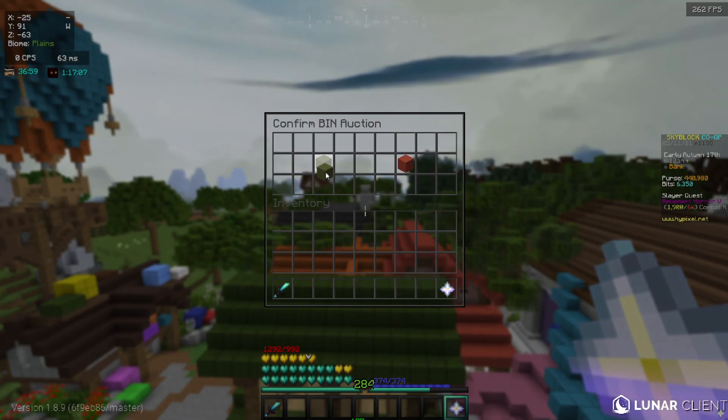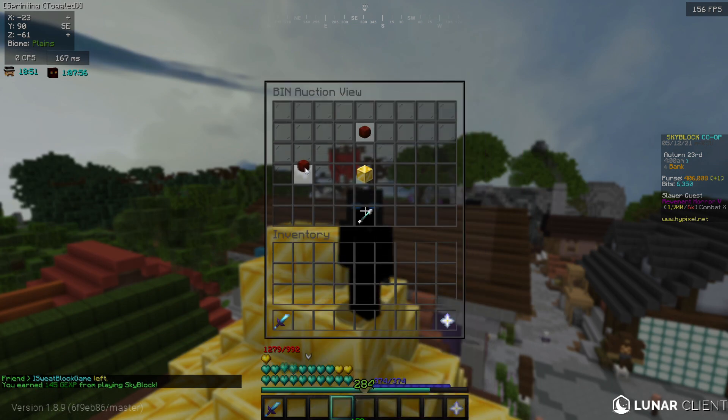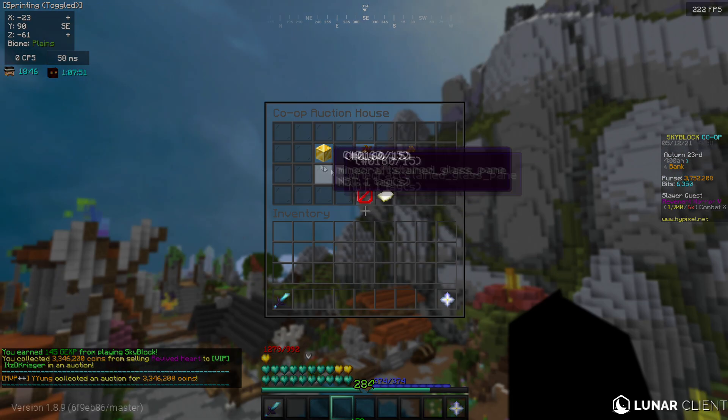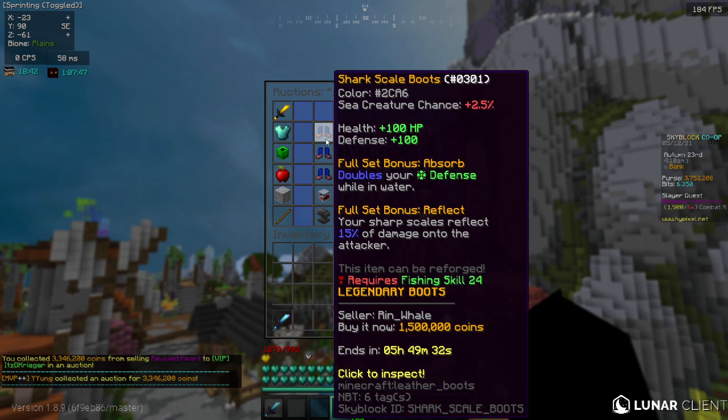I made all of this stuff using the Bazaar. The next day when I got on, it had sold and we were over 3 mil. My plan was to double the amount of money I had in my bank, so we would need some better flips — luckily I found one.